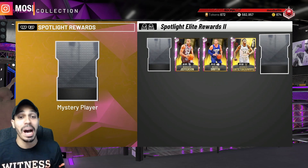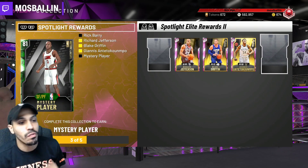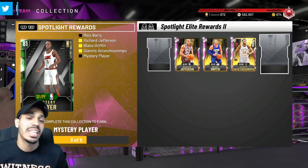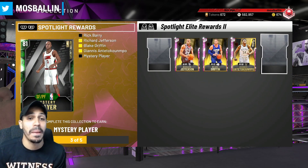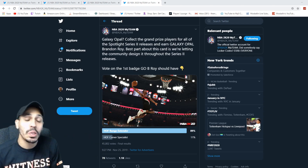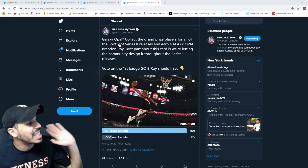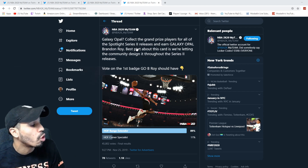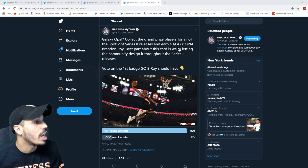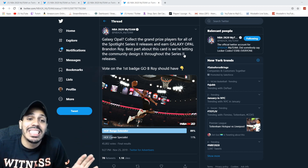Because next spotlight series we will be getting a mystery player — mystery small forward/power forward. First of all, that's incorrect; we know who the player is. Second of all, it's not a small forward/power forward. I'm going to show you who the player is and some of the stats. According to NBA 2K20 MyTeam, it tells us: galaxy opal — collect the grand prize players for all the spotlight series 2 and earn a galaxy opal Brandon Roy.